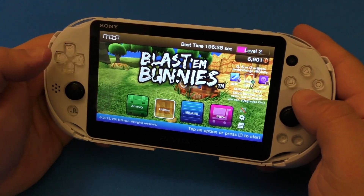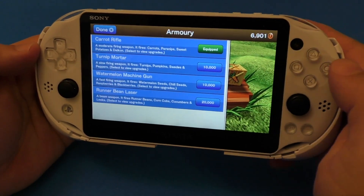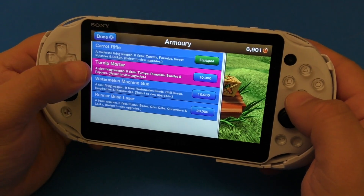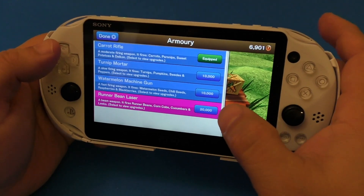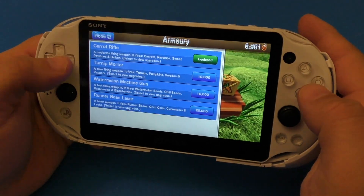One thing I want to show you guys is the armory. As you keep on playing, you're going to be unlocking coins. Like you see, I've got over 6,900 coins. Right now I've got the carrot rifle, which is equipped by default. Here you've got the turnip motor, the watermelon machine, the runner being laser — this is basically like a laser gun. And as you can see, it requires 10,000, 10,000, and 20,000 points.